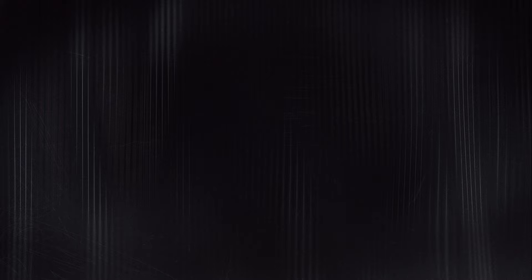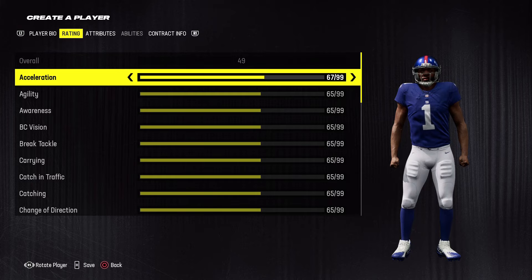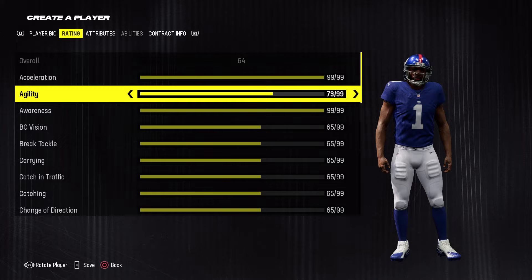I'm gonna go ahead and show you how to do it the first way. If you've seen my video on how to make any position in the franchise career thing, it's basically that, but there's a way to play both sides of the ball. I'm first gonna make a cornerback — you can make your player a cornerback, a safety, or whatever, or it could be a receiver or running back on the other side. We'll do cornerback for right now.